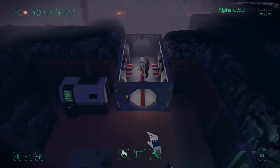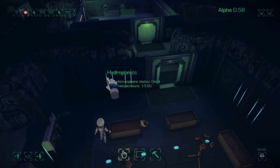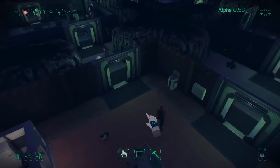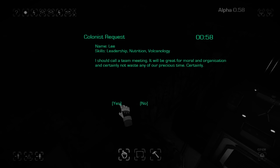Our atmosphere is low — in the storage, not in the workshop; the other rooms are all okay. The food preparation station has food but no electricity so it can't process it. We can turn off our space heaters. I should call a team meeting — it would be great for morale and organization, and certainly not a waste of our precious time.